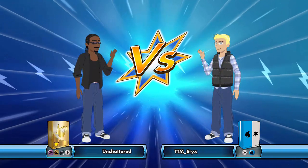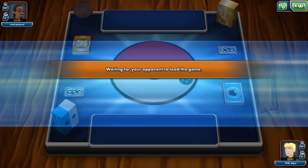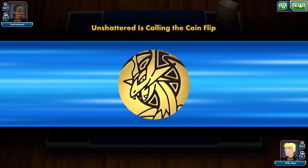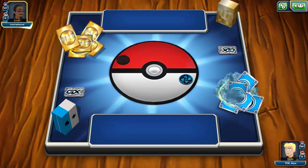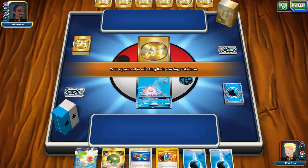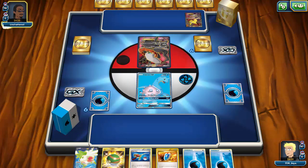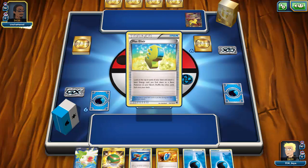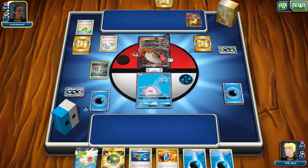We've found another match — looks like we're against another dark deck with Garbodor, but instead of Yveltal Garbodor this looks like Darkrai or Darktina with Garbodor. We see the Salamence coin — Salamence was an excellent addition to that deck but arrived too late since EXs are becoming obsolete in favor of GXs. I start with a pretty solid hand with Lapras. This is confirmed Darktina — I can see Darkrai and Giratina. My opponent ends my turn and I actually like this end since my hand could be better.